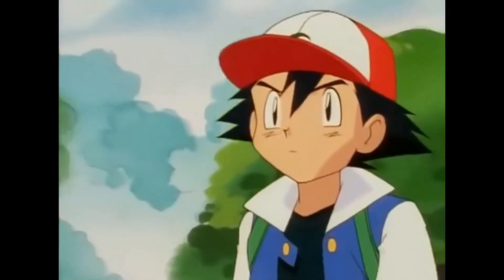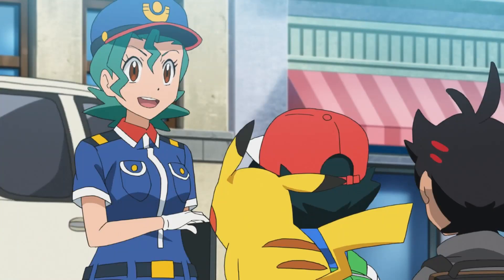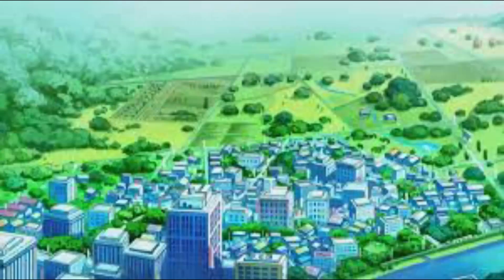At the time we first visit Pewter City, there is a major police investigation underway as there have been many reports of fossil theft occurring at Mount Moon to the east. We quickly discover that Team Rocket is behind this dastardly scheme. Early on, Pewter City has a population of around 28 residents. In later games this increases to 33 residents; however, with numerous changes to the Pewter Museum of Science, fewer jobs are available, causing residents to move on in search of employment.